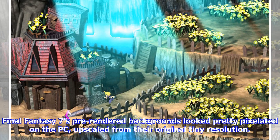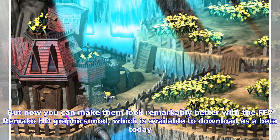Final Fantasy 7's pre-rendered backgrounds looked pretty pixelated on the PC, upscaled from their original tiny resolution. But now you can make them look remarkably better with the FF7 Remake OHD Graphics mod, which is available to download as a beta today.